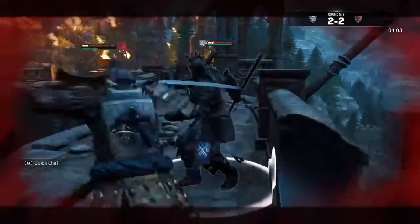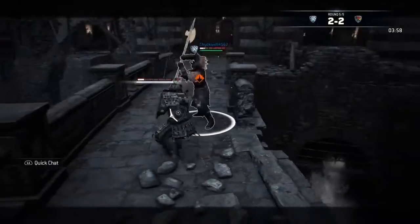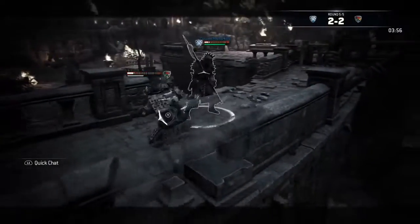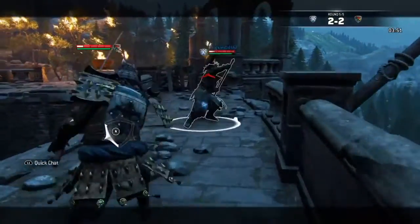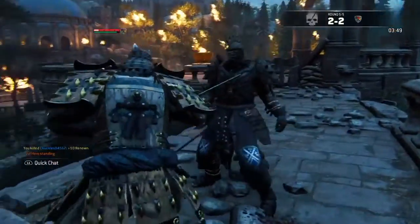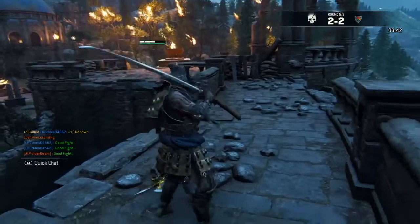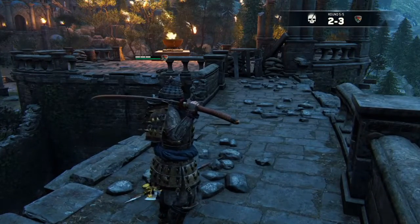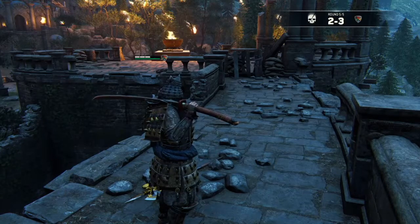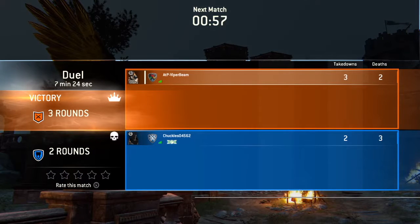Nice push — that was the attempt for the flip. Good option since he hadn't done it the entire set. He got that — I think what would have been really good instead of the flip was the dash up and then the throw, because the flip has a lot of startup. If he did the dash up and then the throw, that would have been brilliant.